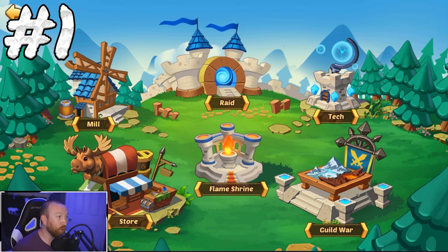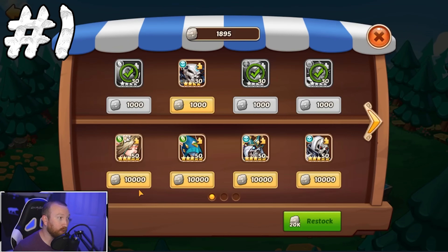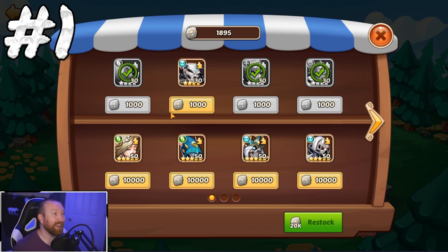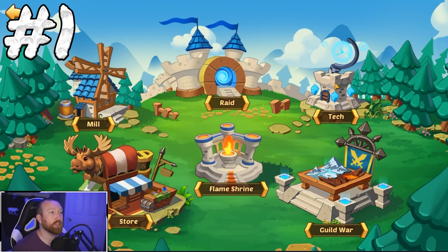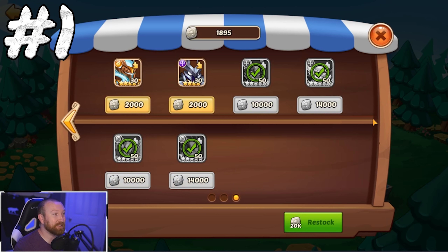Last and certainly not least — actually the exact opposite, the most important and biggest mistake I ever made — is the guild coin store. A lot of people make this mistake very, very early on: do not make any purchases in this store ever. You are going to waste so much progress by buying things here, especially five-stars. Every single guild coin should go into guild tech — it will power up your heroes and helps you in every single part of the game, especially since there is secondary guild tech as well.